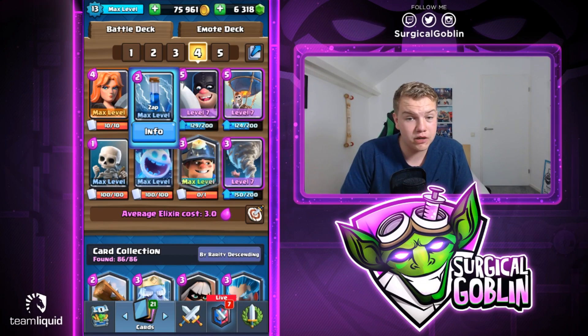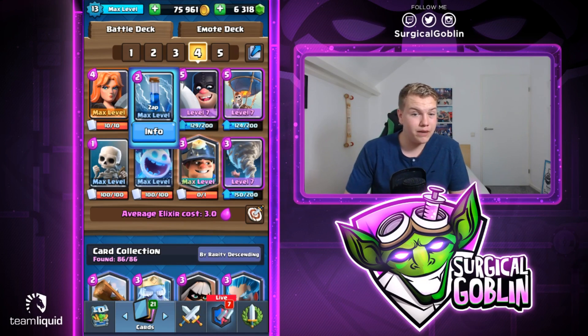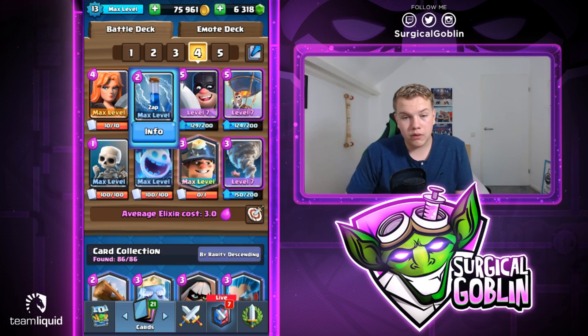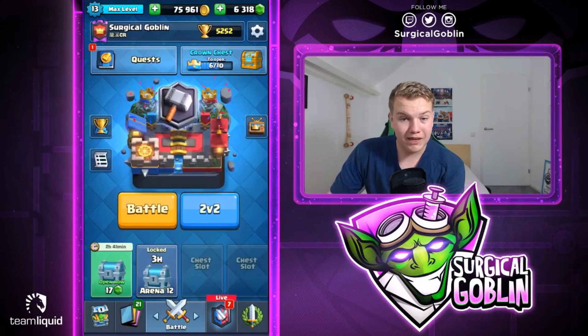No big spell like fireball or rocket — only the zap and tornado, but that's actually really good still against decks like three musketeers. We can try to punish their elixir collector with balloon and miner, and then we have valkyrie on defense. We have executioner which is really good against minions, and we can always use the tornado to clump everything together and get value from valkyrie and executioner.